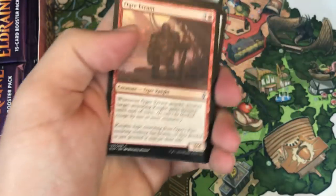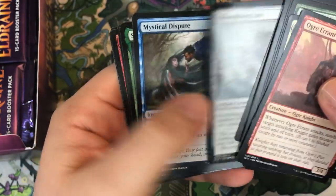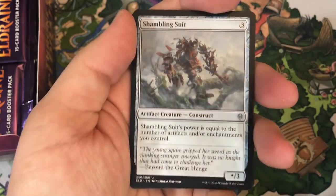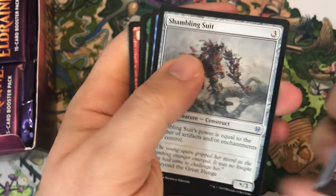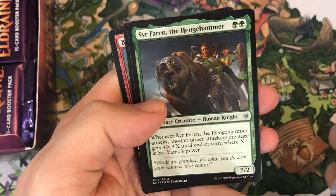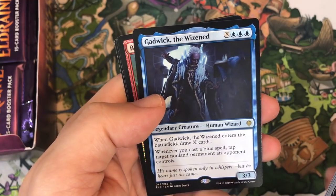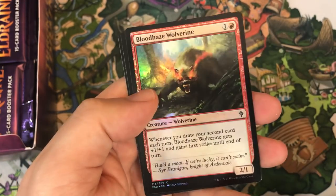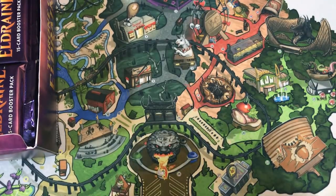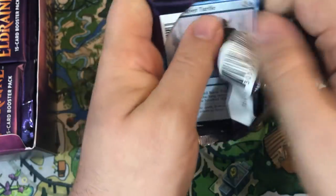Emery's a nice pull — I'm very excited to get that. It's a card I can probably use more in Commander since I don't really play Modern anymore. Shumbling Suit, Mystical Dispute — another card that's seen a lot of play in Modern and a little Legacy too. Sir Farron the Henge Hammer. Our rare is Gadwick the Wisened, and our foil is Bloodhaze Wolverine. They've upped the amount of foils — they did that at 2020 — so we're definitely seeing that here.